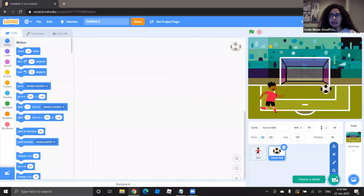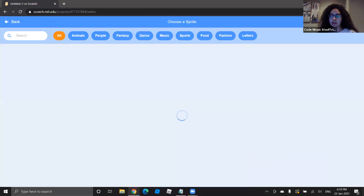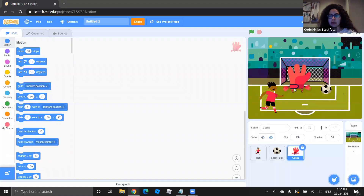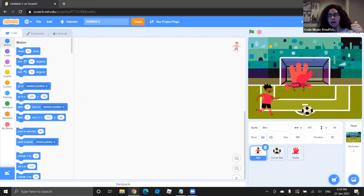Once you have Ben, go back to 'Choose a Sprite' and pick the soccer ball — scroll all the way down, or you can search 'Soccer Ball'. Then go back to 'Choose a Sprite' again and scroll down to find the Goalie — it's the hand. Click on it. I'll give everyone a couple of seconds to get these things in: your background and your three sprites. I'll also write this in the chat for anyone who needs to catch up.